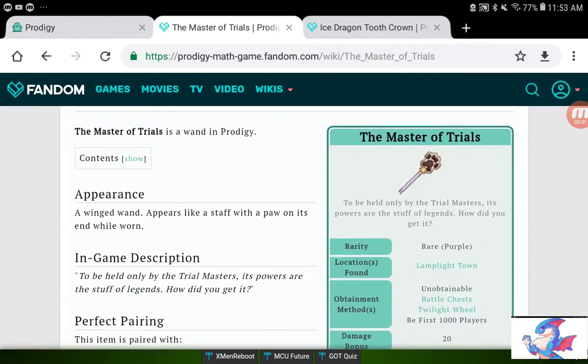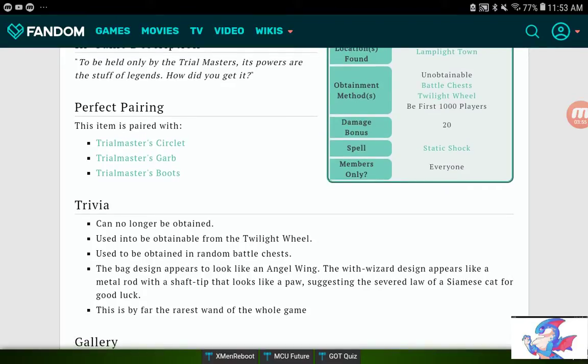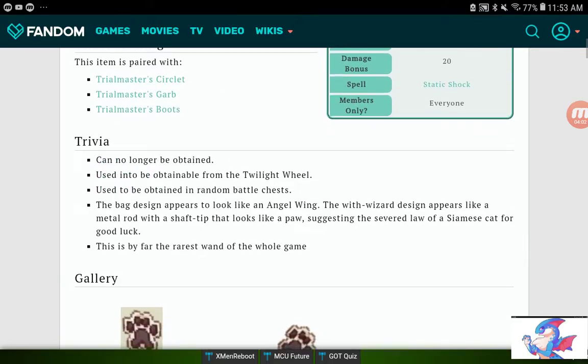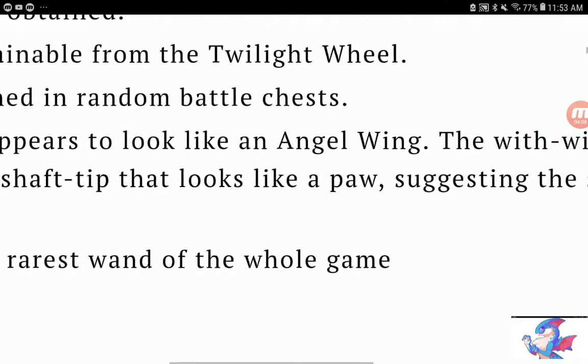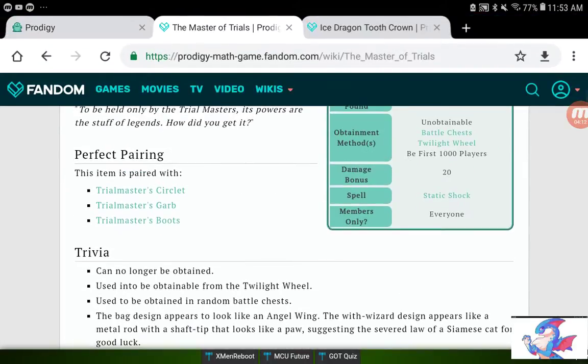When you get it, it looks kind of like the Angel Wing, but when you put it on it'll look like a paw. It is the rarest wand in the whole game — the item description actually says 'rarest wand of the whole game.'